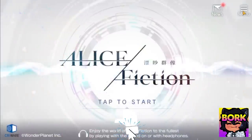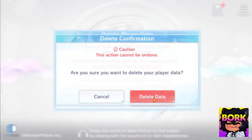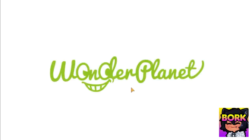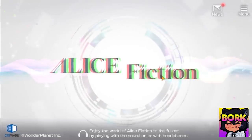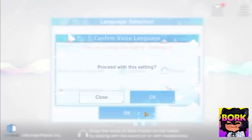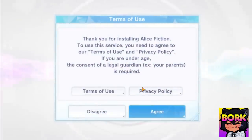Welcome to the channel. In today's video we'll be talking about a reroll guide for Alice Fiction, not to mention the best characters. Go into the menu, go to delete player data, delete the data and hit okay. Now you have a fresh account that is fully rerollable. That is the quickest way to reroll your account — no BS tweaker needed. Just hit okay on the settings, tap to start, and you can get through the process.